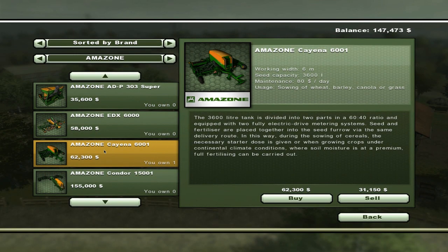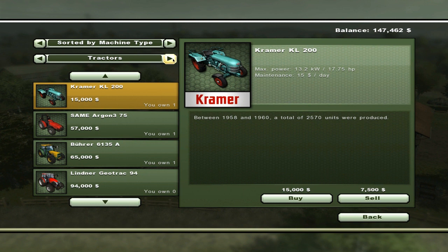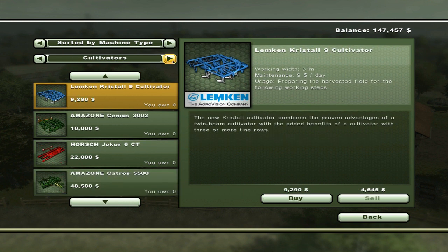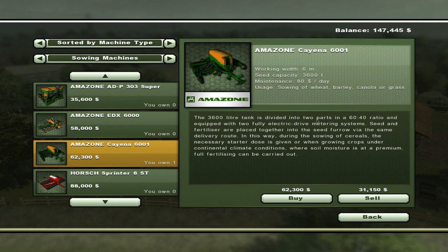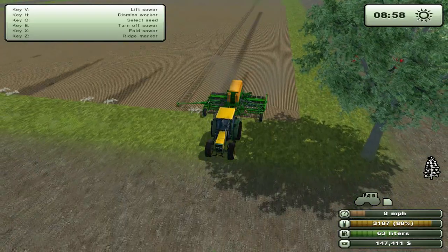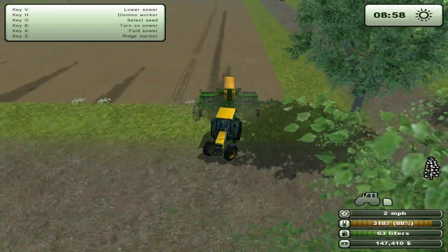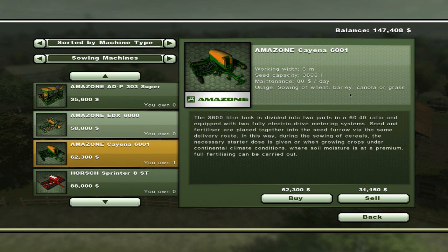So if you go to the shop — this is what I'm complaining about — the Amazon K&R 6001. We don't want to look at company products, we just want to have a look at all sowing machines. The K&R 6001 says it's divided into two parts, a 60 to 40 ratio and equipped with two fully electric drive metering systems. Seed and fertilizer are placed together into the seed furrow by the same delivery route. So I thought it was fertilizing even though the color wasn't coming up. It puts it into the supposed furrow, whatever that is in the game. Supposedly it was supposed to fertilize, but it doesn't mention anything about cultivating.